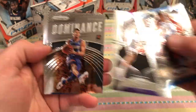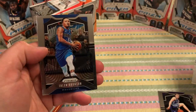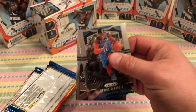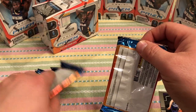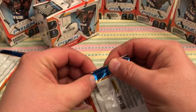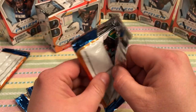Dennis Schroeder, Kyle Guy — so we've got a rookie right there. Dominance of Devin Booker and Jalen Brunson. First pack — at least we've got a rookie there. I really want a silver rookie. Let's pluck the mem card — that's the fifth one right there. So we'll do that last. I would love to get a Zion jersey too. That would be nice.